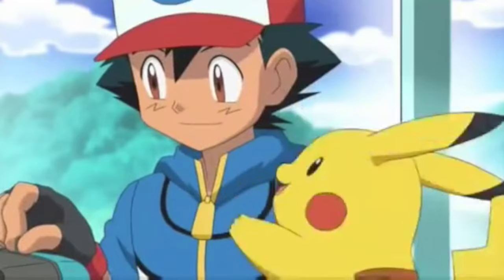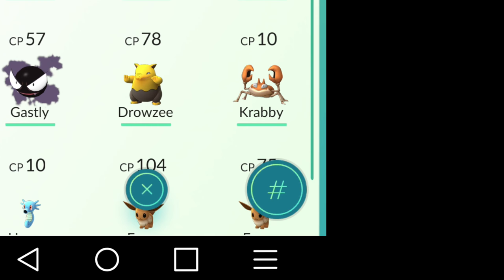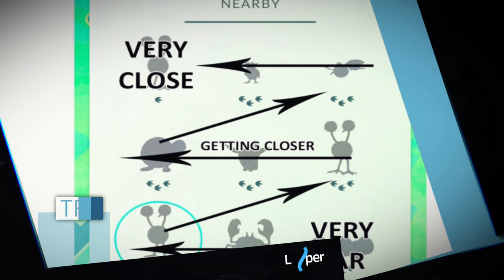Tired of scrolling through your bag in search of that Clefairy you know you caught yesterday? Take advantage of the in-game sorting options. On the Pokemon View interface, tap the icon at the bottom right of the screen. You'll be given numerous sorting options to choose from, including name, time caught, combat power, hit points, Pokedex number, and other information.